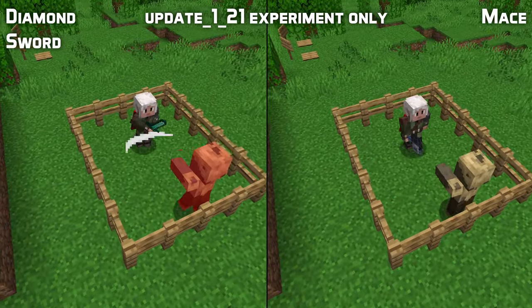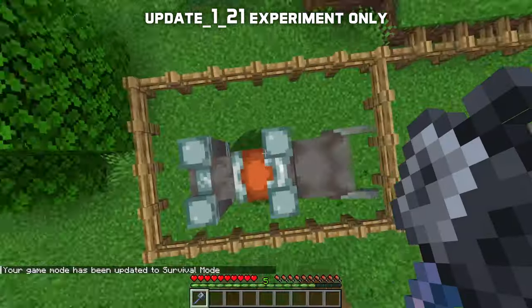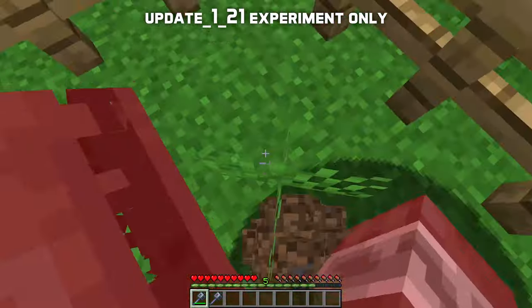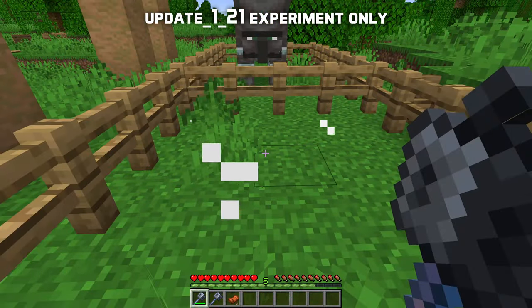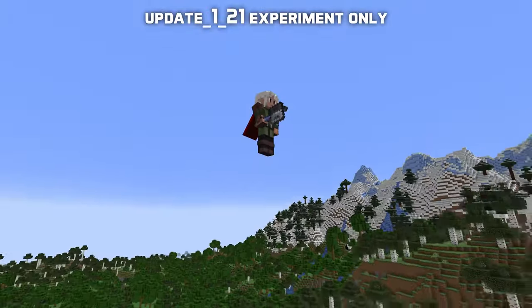The mace deals as much damage as a diamond sword and has the same attack speed. The special thing about the mace is that if you land a strike while falling, the damage increases depending on how far you have fallen. This starts happening after one and a half blocks of falling.